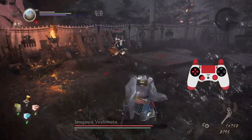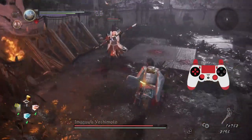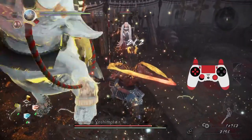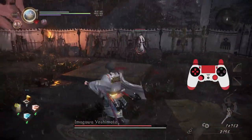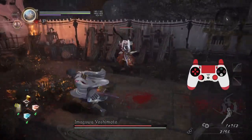He had a burst attack — like a counter attack. Shooting arrows again. Elephant — I didn't time it right. He's going to be really quick with that elephant thing.